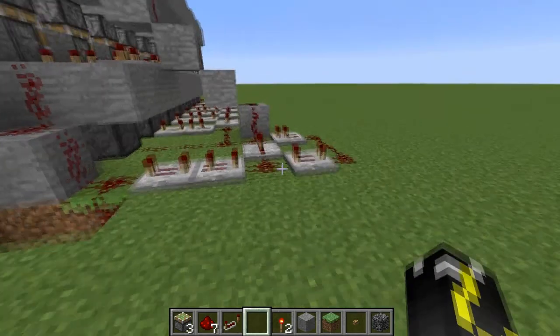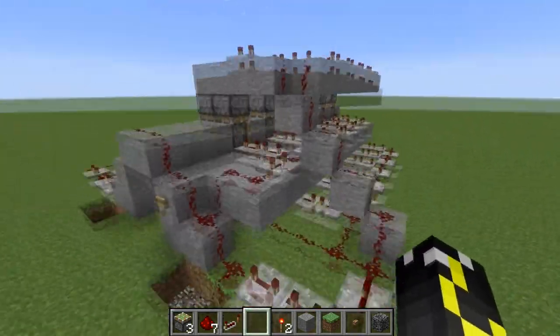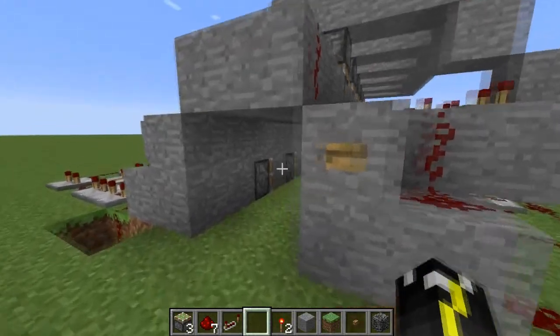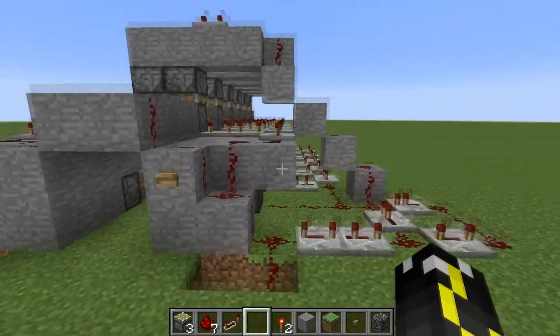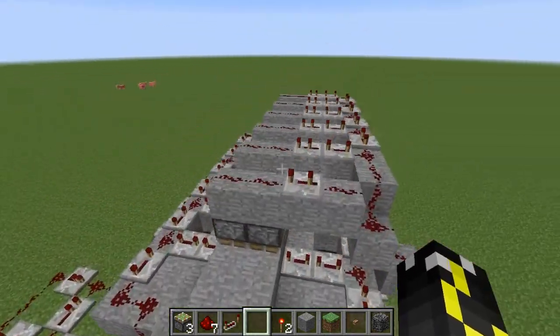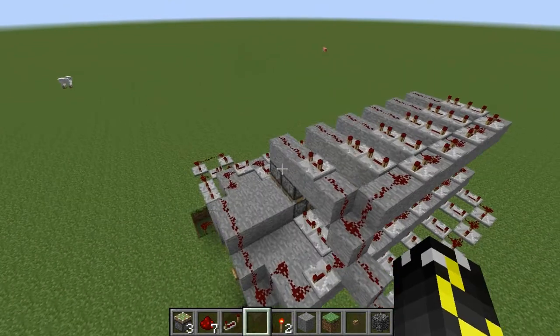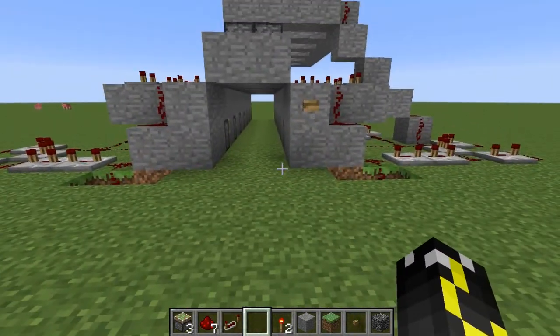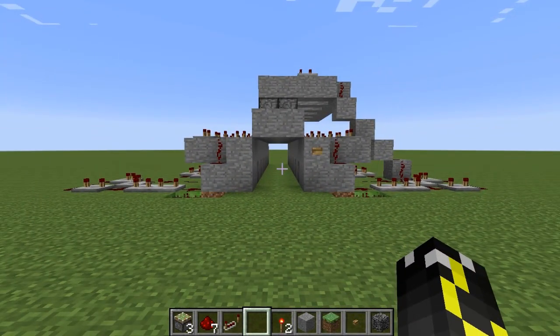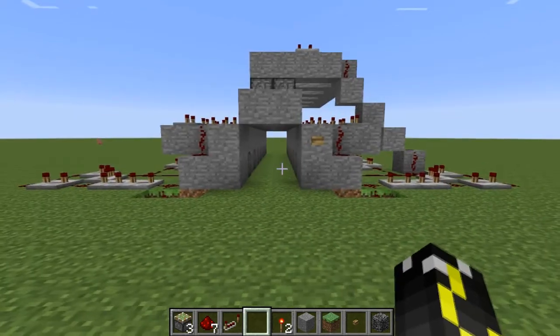The longer these pistons stay open, the longer your pursuers have to wait if they don't want to mine through. If I increase this layer and make the pulse longer for the pushers that push the center pistons out, they'd have to wait even longer on each side. This is just a simple repeated design — once you get the first part down, you repeat it with an extra four ticks.